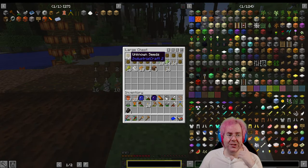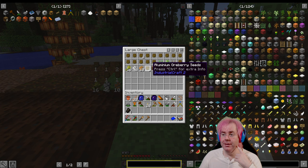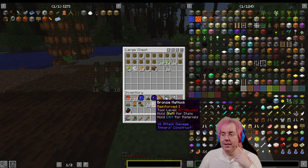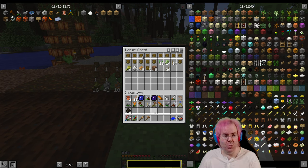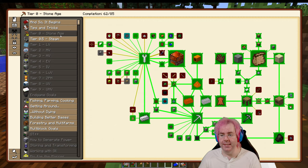So we have our seeds collected from our crossbreeding effort the other stream, and we have some additional crop sticks I've prepared. I also made this bronze hatchet because there was a quest for that — that made sense to do.